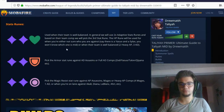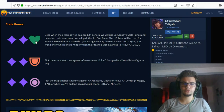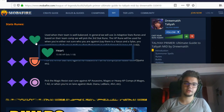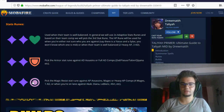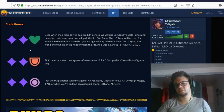Glacial Augment gives a slow on auto attacks, using Twin Shadows and Zhonya's reduced by Ingenious Hunter. For stat runes, usually go two Adaptive and one defensive. If they have heavy AD on the mid lane, go Armor; heavy magic damage, go Magic Resist. For a balanced team go HP, but normally I take Armor or Magic Resist based on how many AP or AD champions they have.